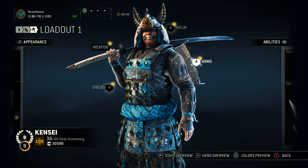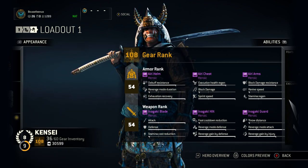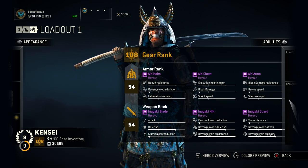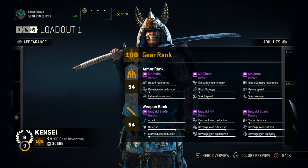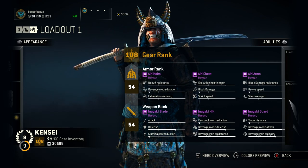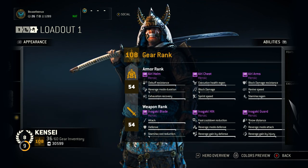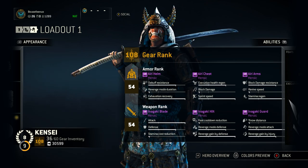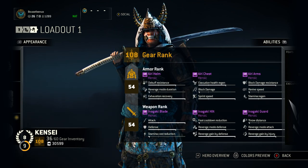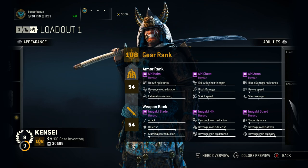For stats, the most important part: I'm running debuff resistance and exhaustion recovery, because Kensei uses a lot of stamina especially when fainting. If you get parried and blow out your stamina, you'll recover quickly. For the chest I've got execution health regen, since a lot of your combos end in a heavy — you'll get that side heavy from a guard break a lot, giving you an execution, so recovering health is really nice. Sprint speed is great. I don't run block damage right now because it only gives you around two or three points of block damage resistance — someone did the math and it's kind of crazy how little it does.